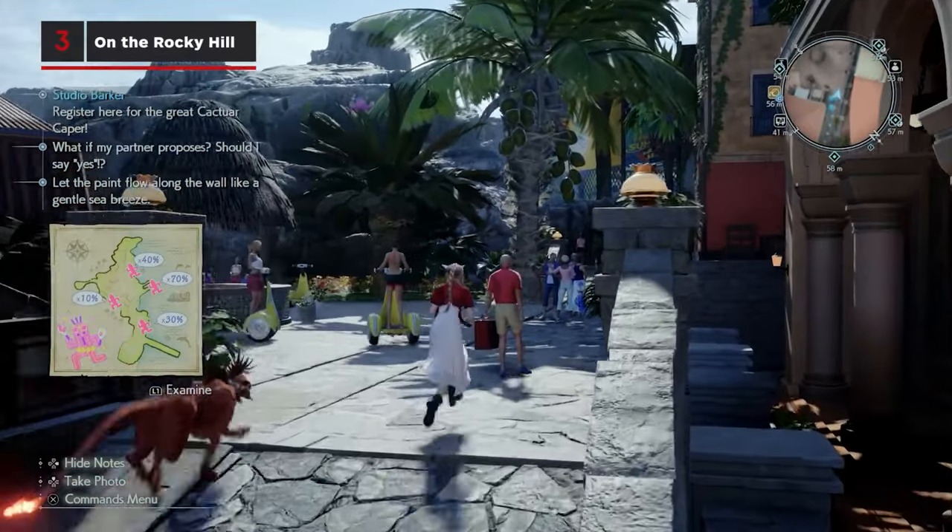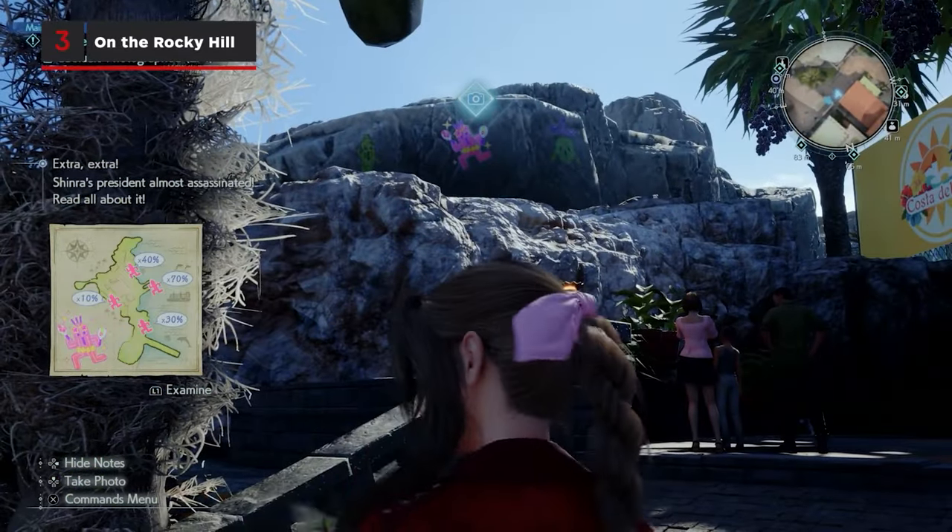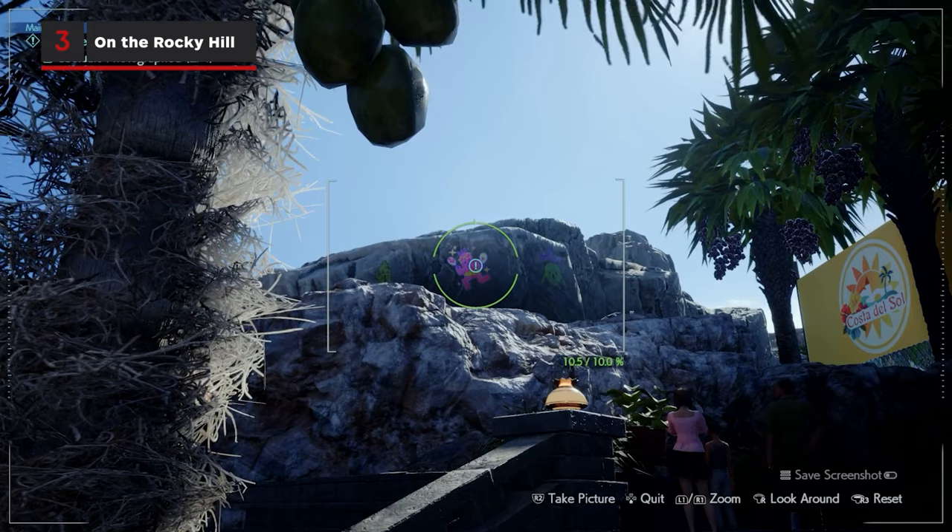Find this cactuar on the face of a rocky hill near a yellow Costa del Sol sign, located south of the animal playground. Zoom to about 10% and snap the photo.